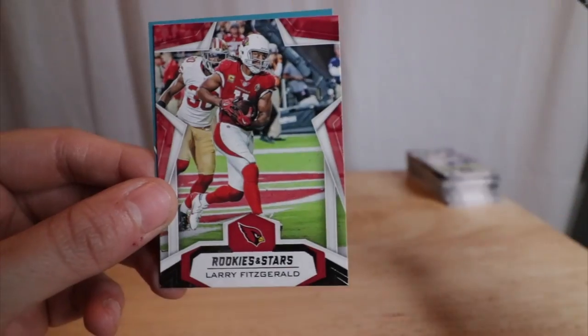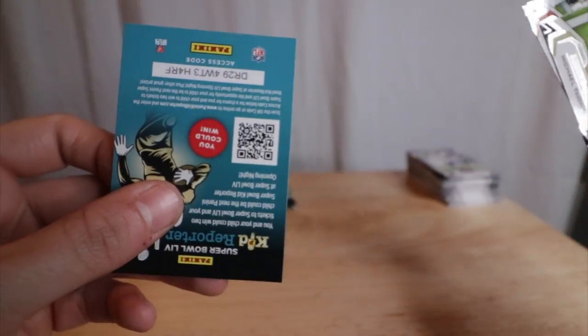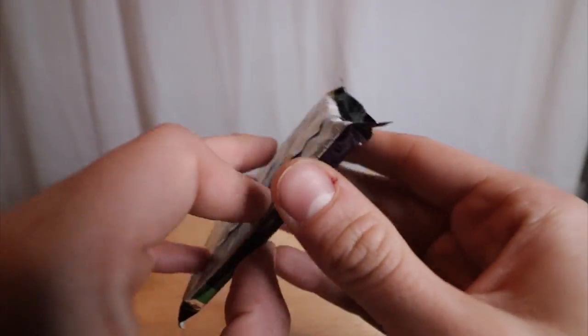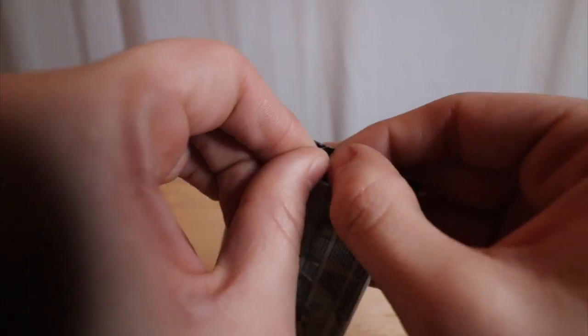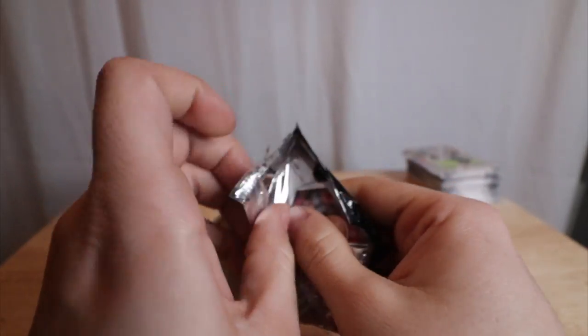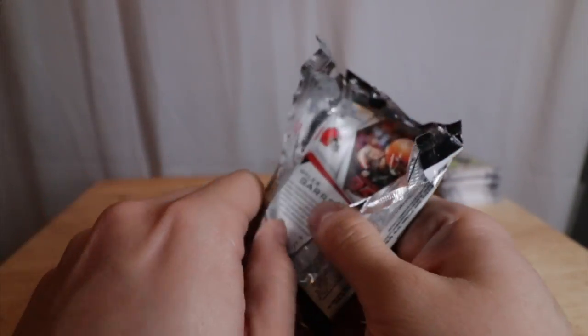Michael Thomas — another good receiver. And Larry Fitzgerald. All right guys, here it is — the Thick Pack. Rookies and Stars. See if we can get a rookie patch.